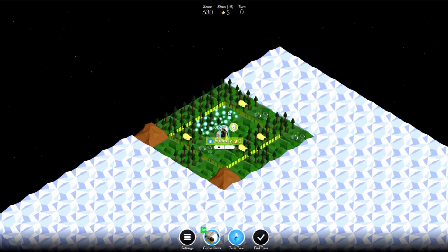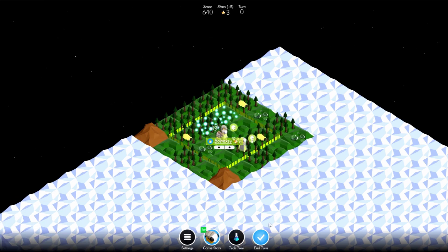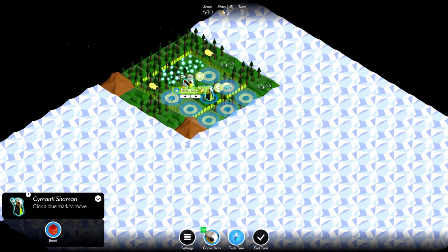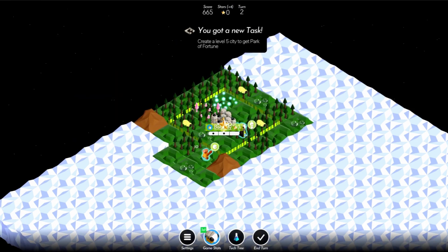So here's our spawn. Got some funguy, and also some stuff we can hunt — a pretty good spawn, I'll take it. Just going to move our shaman, train a warrior, and end our turn. Some people like to harvest some funguy on the first turn, but I prefer to just train a warrior. So I go ahead and boost my warrior and send him to explore. Then I get some funguy — capital levels up, we take workshop.